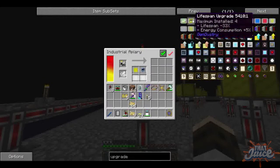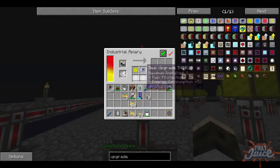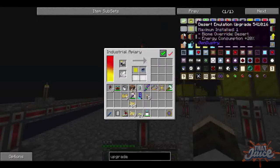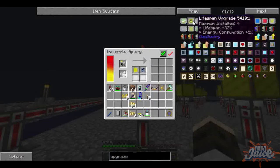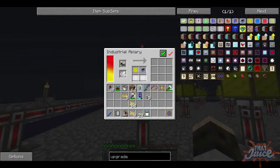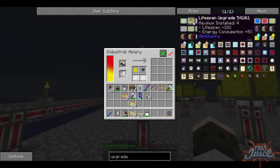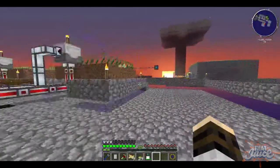One thing I want is the lifespan upgrade. How do I make that? That is fermented spider eye. Oh, you're working. I don't know if that will kill it or something. It might be worth looking into that because that's taking a very long time. So let's make ourselves a lifespan upgrade and see what that will do.